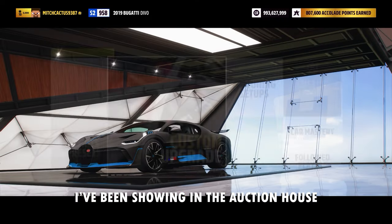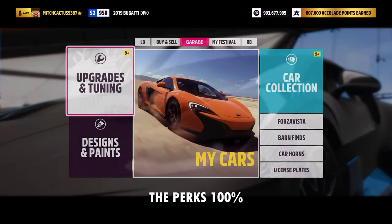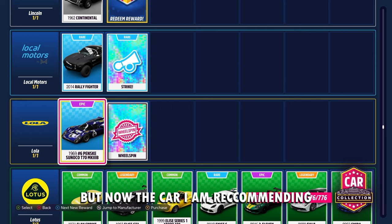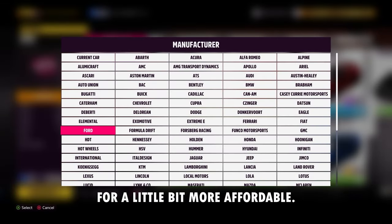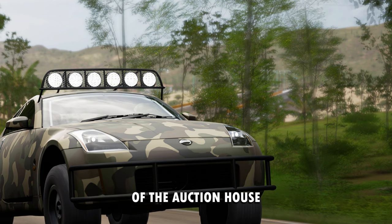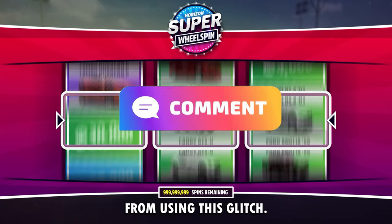If you follow the steps I've been showing for the auction house, you'll have an easy 80% success rate or higher. A lot of people say it hasn't worked for them, but most of the time they go in the auction house and buy the first car they see — you're running into a trap where the perks will 100% have been used. Another car I'd recommend is the Lola 1969, which you can buy straight from the auto show or find more affordably on the auction house. The Nissan Fairlady Z Forza Edition is also a good option — it has one super wheel spin and one normal wheel spin, and is very easy and affordable. Like and subscribe and comment below what kind of money you made from using this glitch.